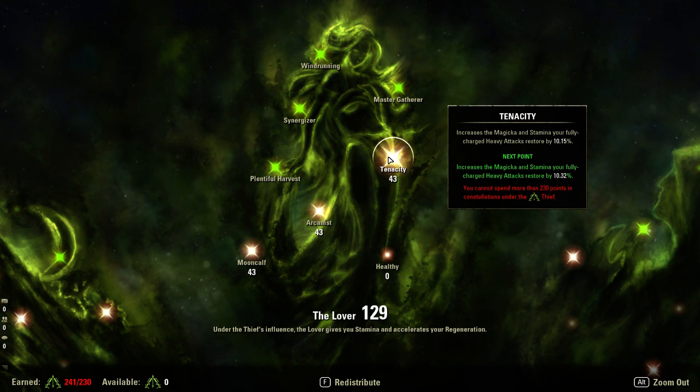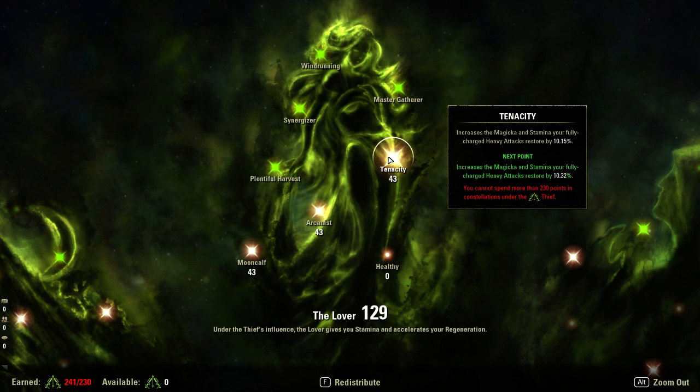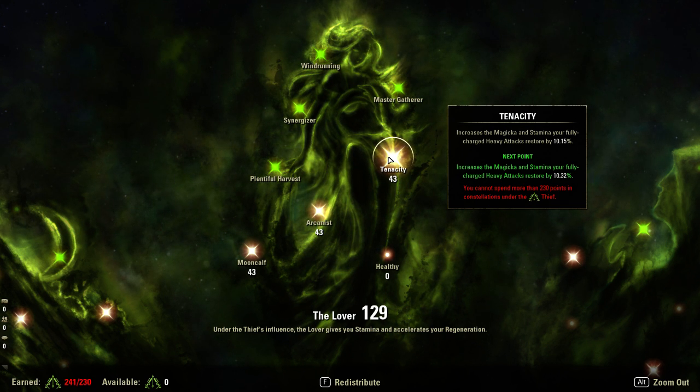Just so everyone knows — yes, I have played this build through Hel Ra Citadel and did not die. I have played through Sanctum Ophidian Archive, just fine. I haven't tried Sanctum Ophidian or Maw of Lorkhaj with it, but I have played the new trial with it and did fine — it worked out really well. On the dual wield side you don't need the damage abilities if you don't want them, but I would always keep Blood Craze because of the amount of damage and healing it can pull off.